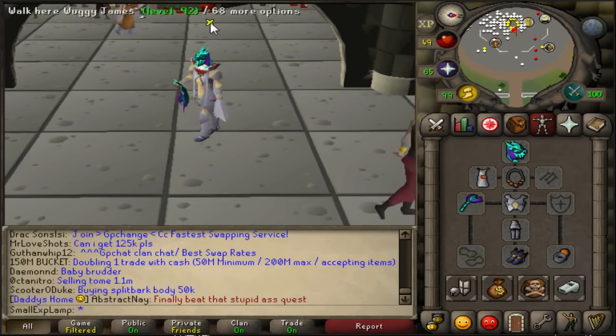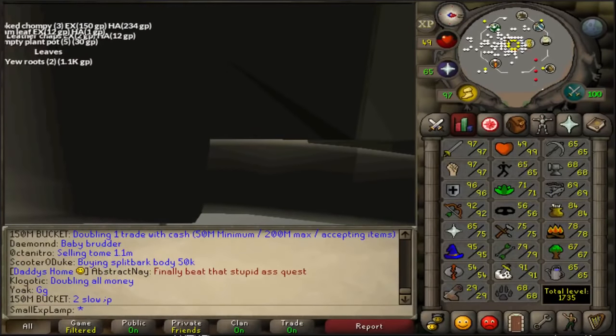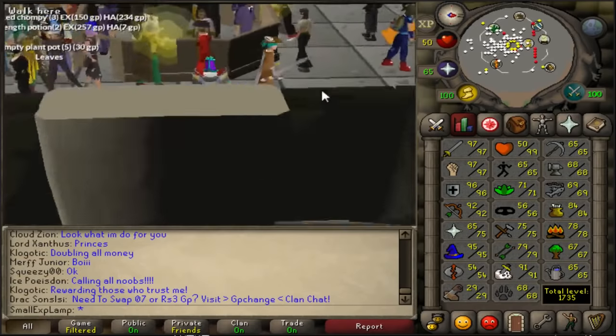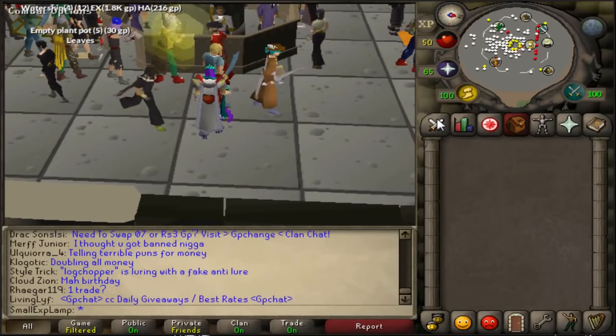So basically, you're going to need to have done One Small Favour and have a certain Herblore level. Let me check that out for you guys. The potion is made during One Small Favour, so you need at least level 18 to be able to make it.